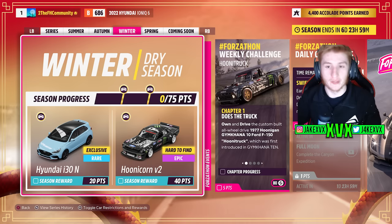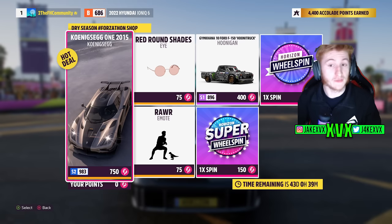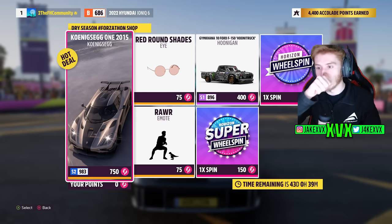The third week is winter. For 20 points you can get the next new car, the Hyundai i30N, and for 40 points the Hoonicorn V2. The Forzathon shop for that third week has the Koenigsegg 1:1, the Hoonigan F150 truck, the Raw Emote, and the red round eye shades.